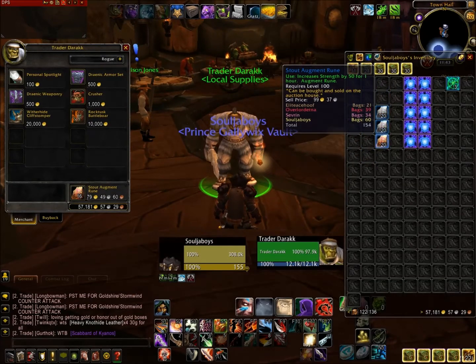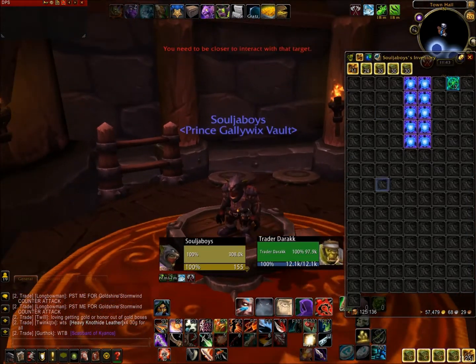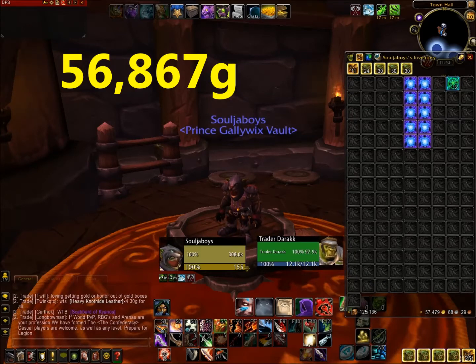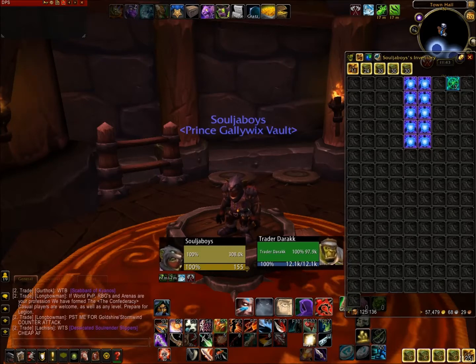All right, that puts us at 57,479 gold. So in reality we made about 56k gold, almost 57k. That's not bad — just flat out opening the bags and selling them, we made that much gold. That's pretty good for a hundred bags. 57k pretty much is how much we made from just vendoring all that, just opening the bags.